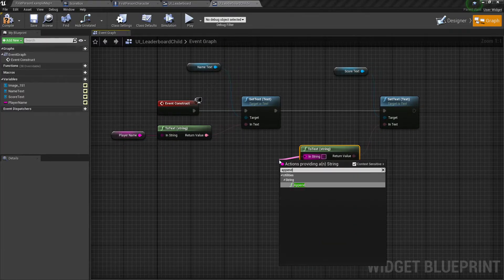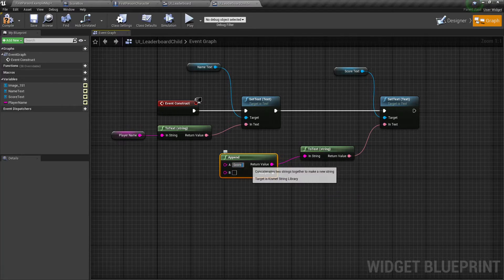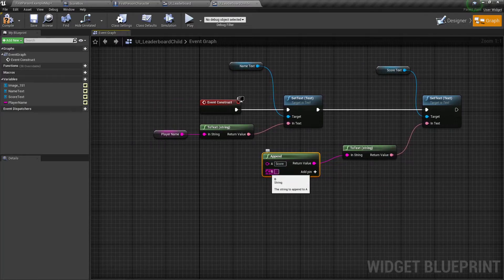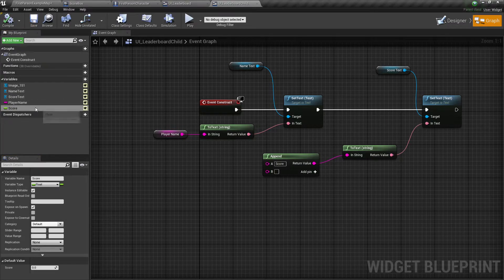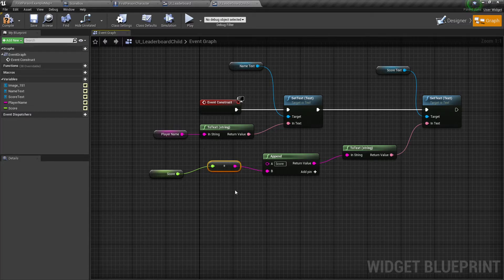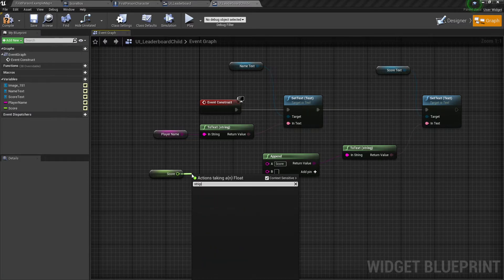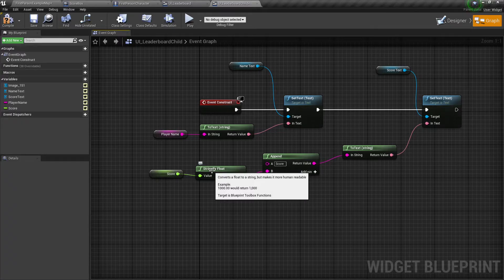For the score, we'll do append so I can have a little 'score =' prefix with a space, then the actual score. I'm going to use a float variable — we'll call it score. Set this to instance editable and expose on spawn, and set it to a float. I could plug this in directly, but I'm going to use stringify float, which is part of the Toolbox plugin. It makes the float easier to read — for example, 1000.00 becomes 1,000 with a pretty comma. Compile and save — this is pretty much done.